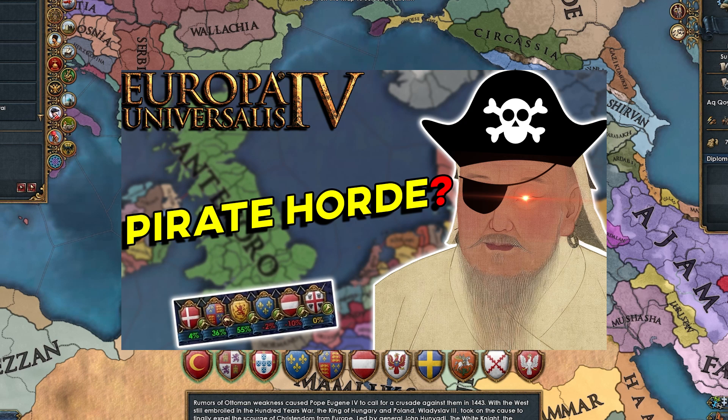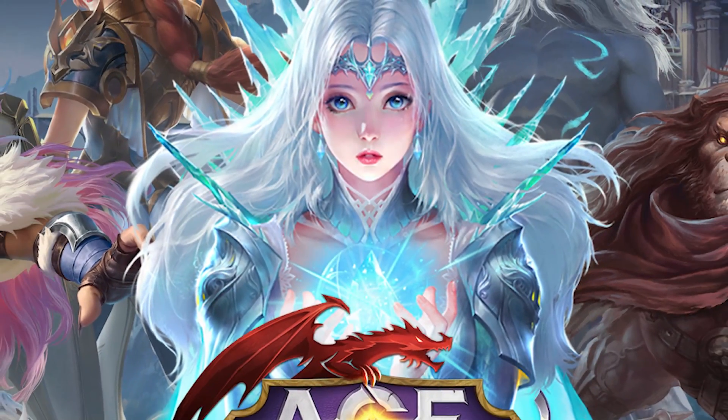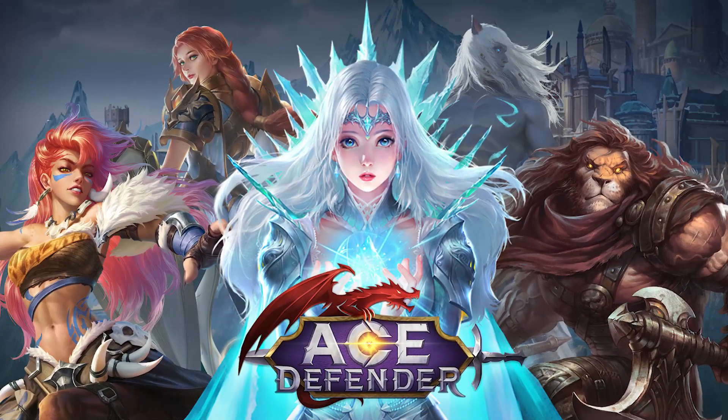As you guys know, last week's A to Z was inconclusive, so we'll try to either win or fail this one for sure — just like you can win for sure with the sponsor of today's video, Ace Defender.